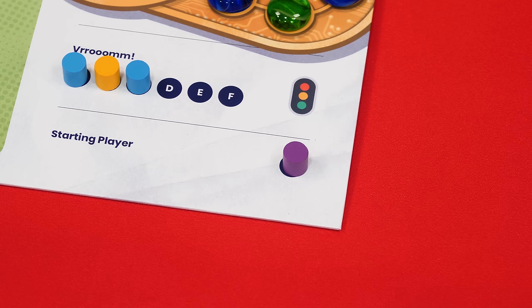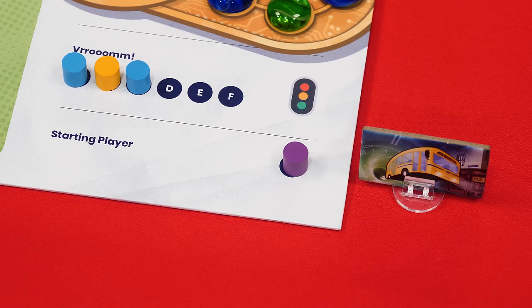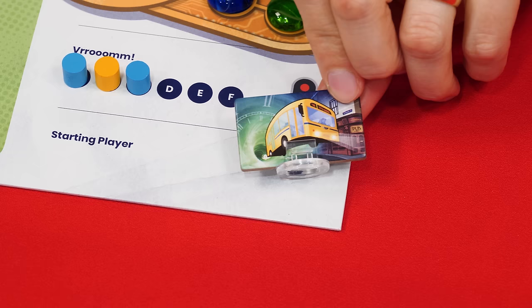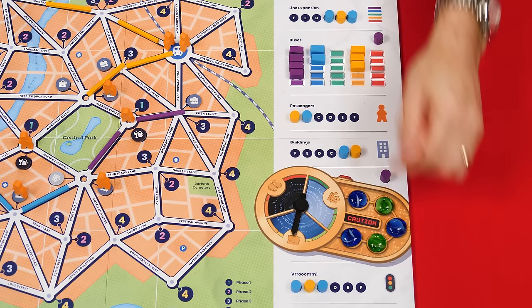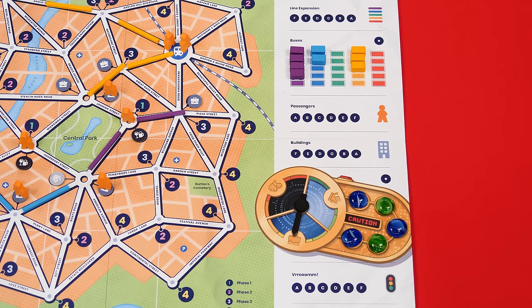Once everyone has finished their vroom action, it's time for the starting player action. If anyone chose this, give them the start bus token — they will be the first player for the next round. If no one chose this action, whoever has the start bus token passes it to the player on their left. After performing all the actions, take all the action markers off the board and return them to the box — players won't be able to use them again this game, so always assign your actions wisely.